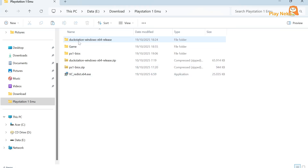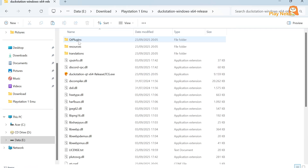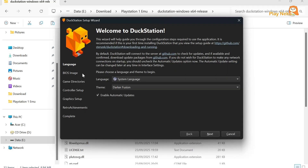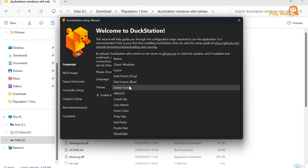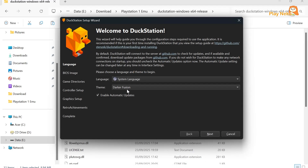Step 4: after you've extracted all the files, head into the DuckStation folder and double-click on DuckStation QT to get it running. When you first open DuckStation, you'll be greeted with the Welcome to DuckStation screen. On this initial page, you can choose your preferred language, customize the theme, and enable or disable automatic updates to keep DuckStation up to date. Then click the Next button.